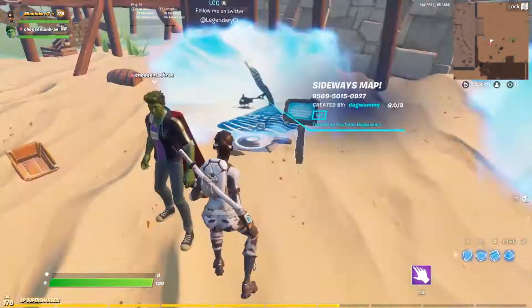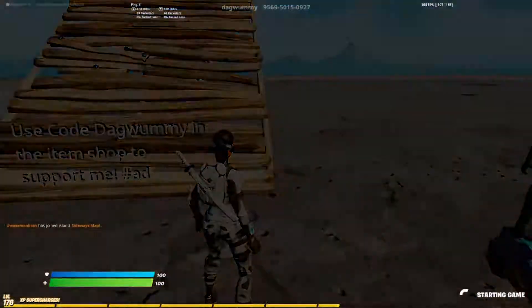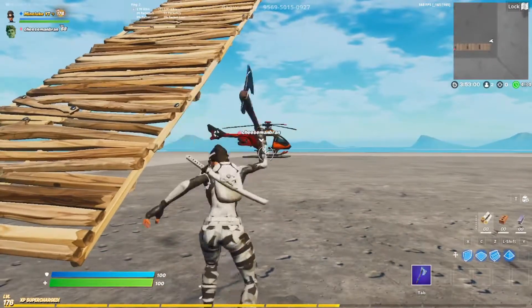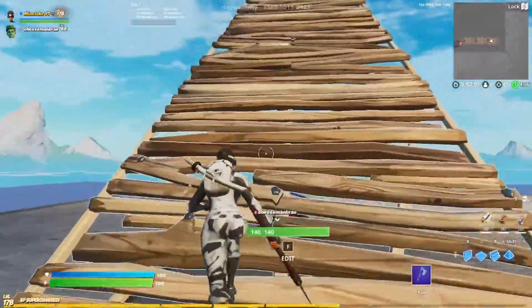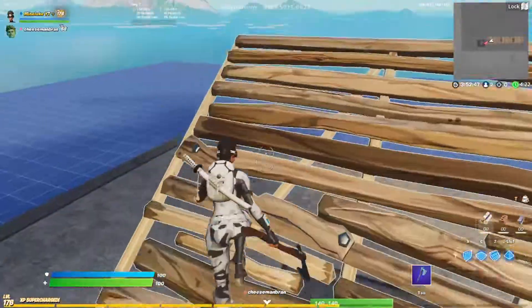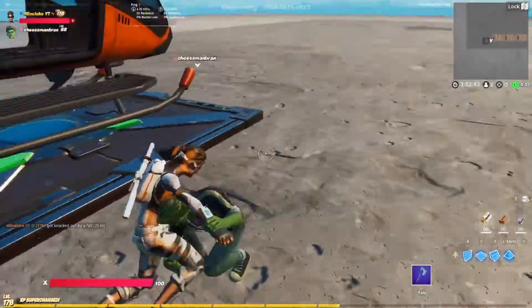Put the map code in and accept it. I'm here with Cheese Man. Go inside the map, then start the game. When you spawn in and the game starts, your friend is gonna go over to the chopper — he's not gonna get on it, just go right next to it. You are gonna go up this ramp and jump off and get knocked.